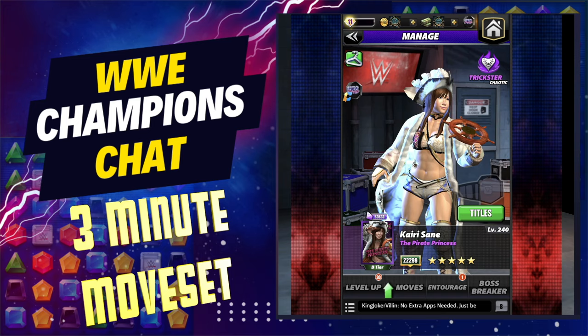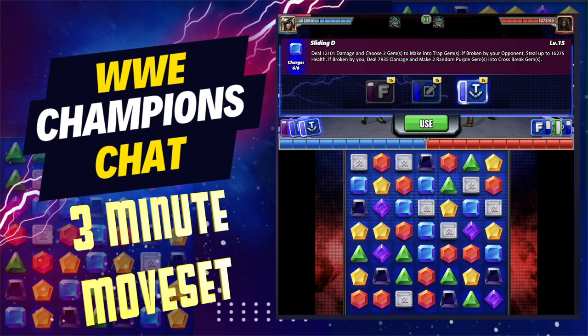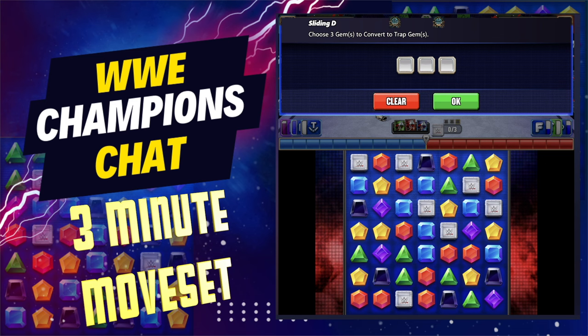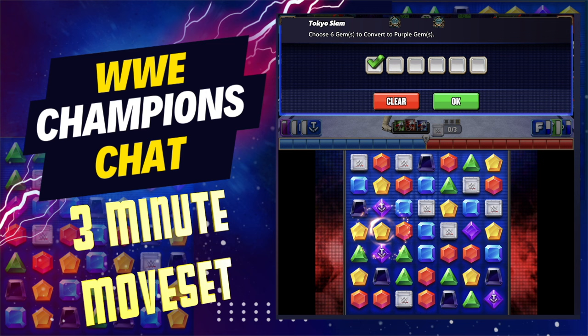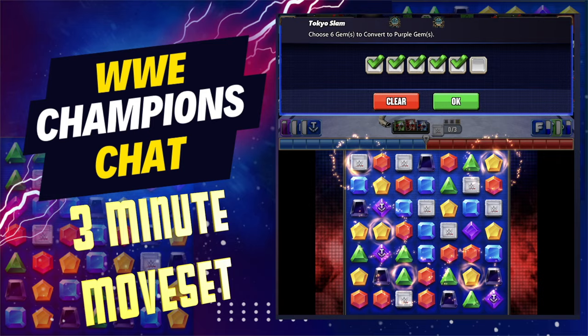At the start of the match, you're going to want to throw down your trap gems. You're only choosing three — you could buff that up with Steamboat; I believe he's trainer, if not Dakota Kai — and kind of go from there. You are going to want to put at least one or two of them in a spot where you are going to break those. Then you want to make these right here break, but then put some purple gems in such a way that you are going to be making cross breaks, because that's her thing.